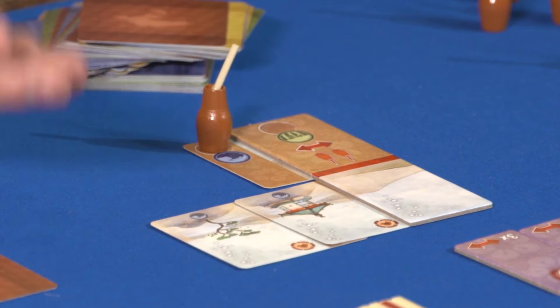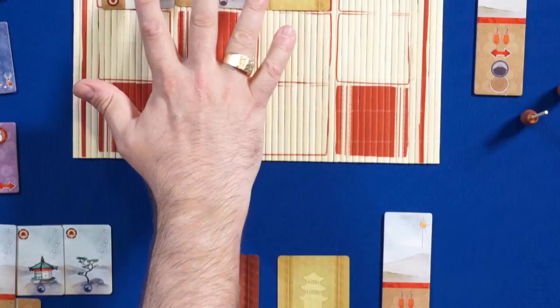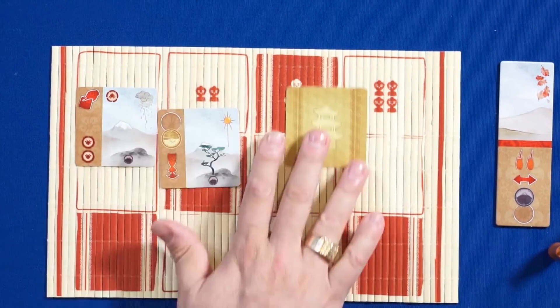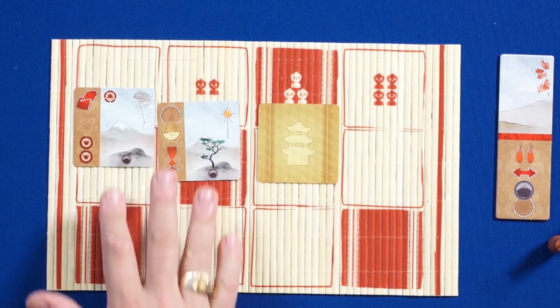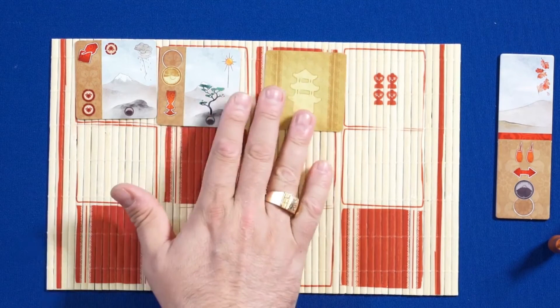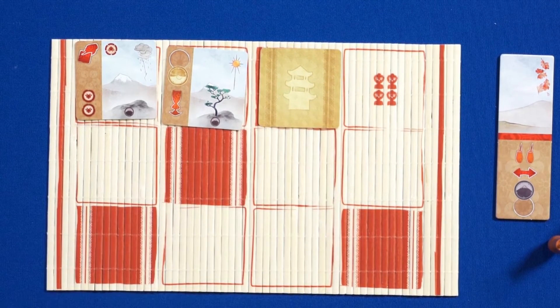The game is a drafting game. We are going to use that bamboo board to display cards based on the number of players. Two players, we use only two rows; three players, three rows; four players, four rows. We lay down cards for drafting, and when we collect them, we put them in our studio either as a technique or as an actual piece of the painting.